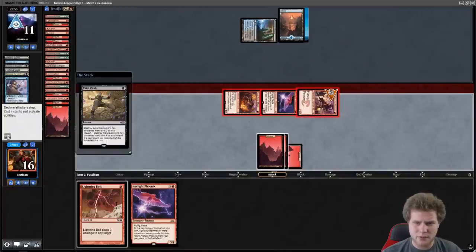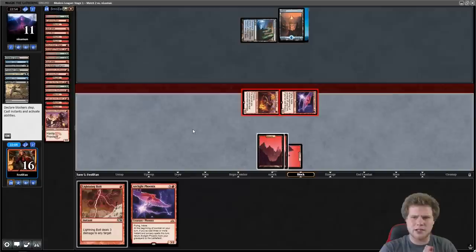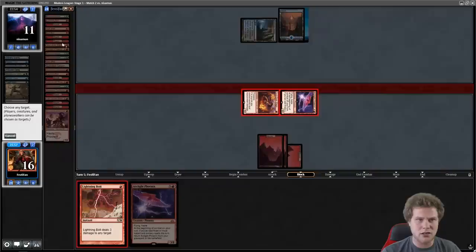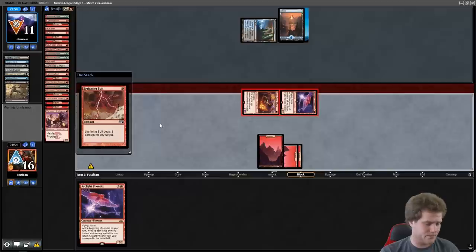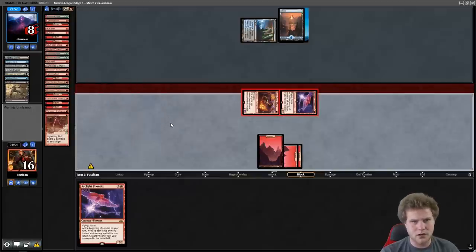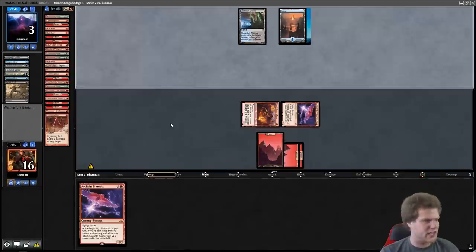Let's see if Fatal Push... okay. Maybe we do fire this off — if we top-deck a land and Phoenix: four damage right now, we could make it eight, and then any of the Phoenixes would be lethal. Talked me into it. Now any Lightning Bolt is for the win as well, or just either of these Phoenixes, so I think that puts us in a pretty good position.